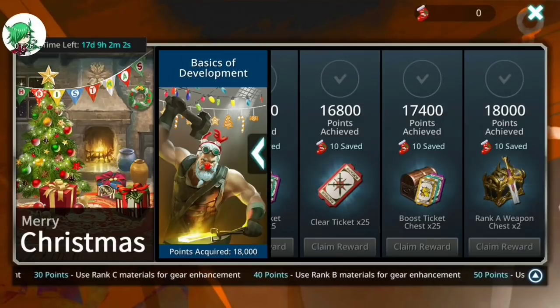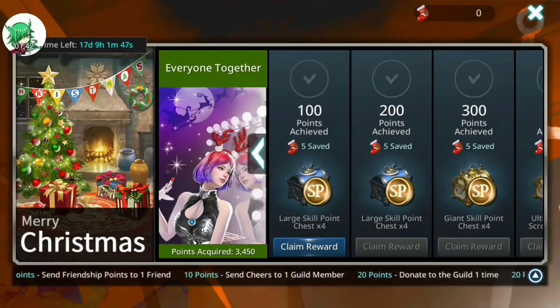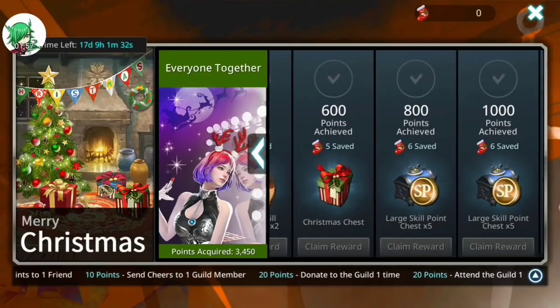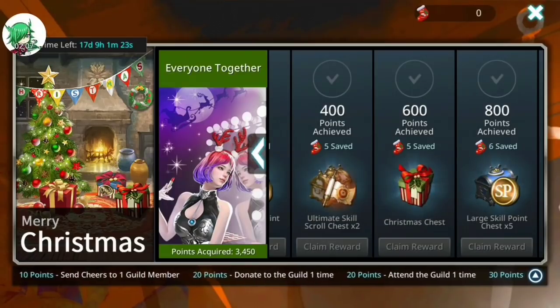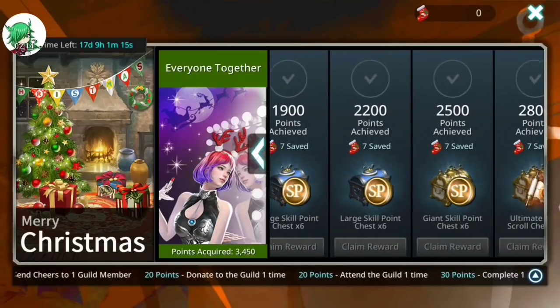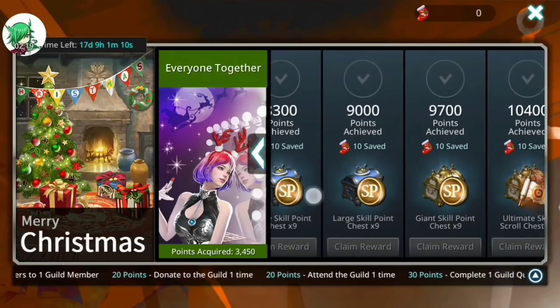For the 'Everyone Together' event, in total you will get 78 large SP chests, 39 giant SP chests, which give you a grand total SP of 4,680. One of the more important ones for me is the ultimate scroll chests — you do get 27 for completing this event — plus two each of the four rank A accessories and three more Christmas chests. It does take 11,500 points to complete, and you get 225 stockings from it.